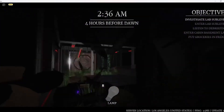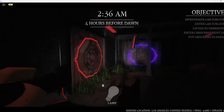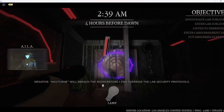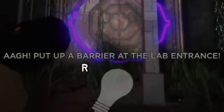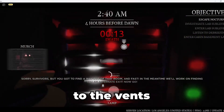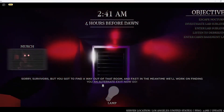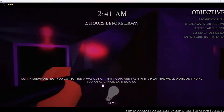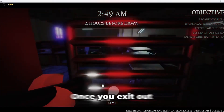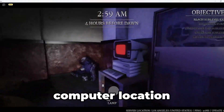Walk outside of the office and activate this door. Then you want to escape the scary monster and make your way to the fence. Once you exit out the other end of the vent, you will find the next computer location.